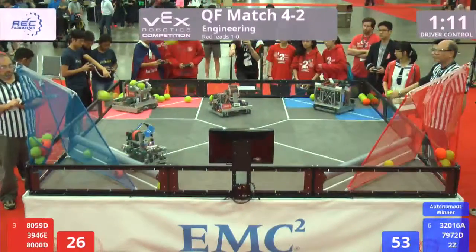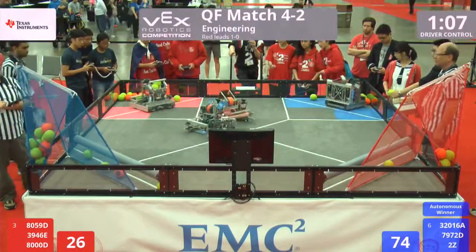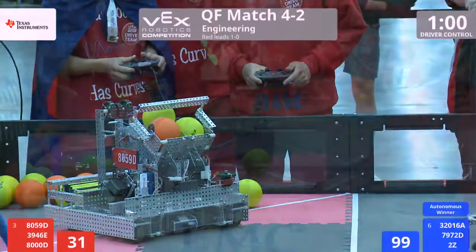And up and over — one, two, three. Three quick shots by the Blue Alliance. 32-0-1-6 now in position for the full field shot. Hammering them off the rim, but one goes in.